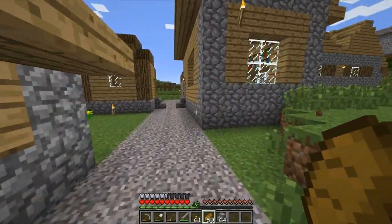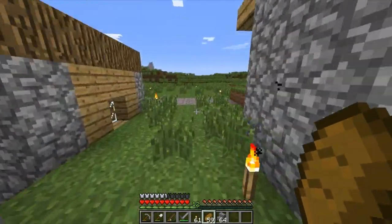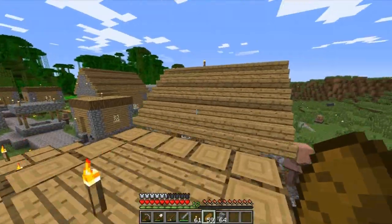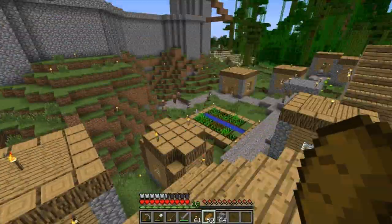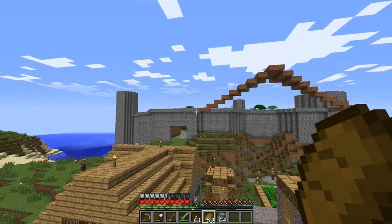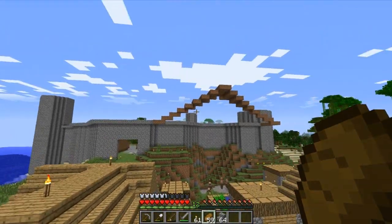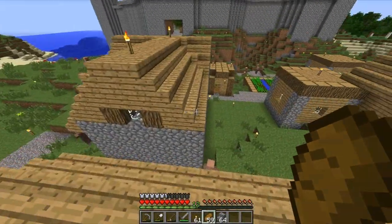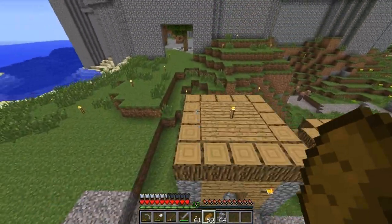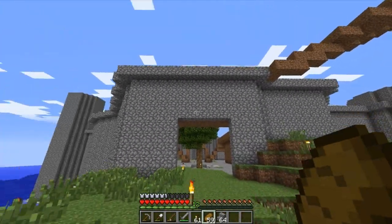From here we can go take a look at the castle. I've done a bit of work - you can see the roof there, that's just a prototype, obviously it's not going to be made out of dirt. It's a placeholder for what I'm envisioning. I want this to be asymmetrical, with many different facets - like a diamond, like a crown jewel. I don't want it to be square and blocky like our last castle.